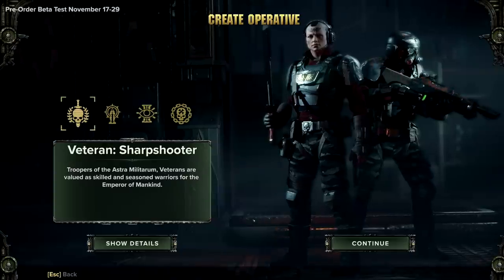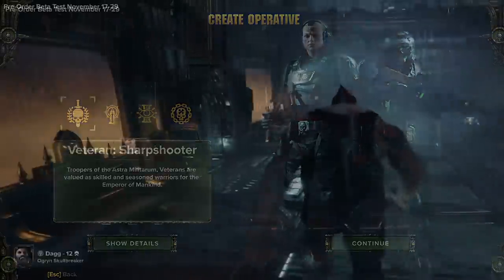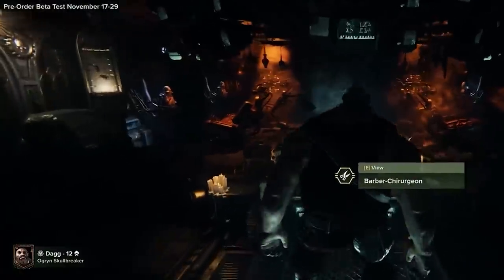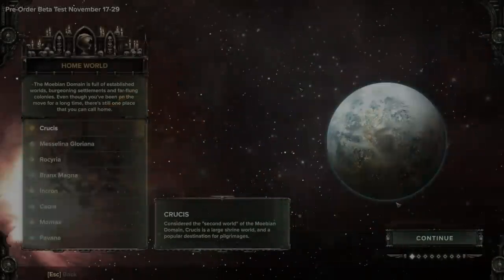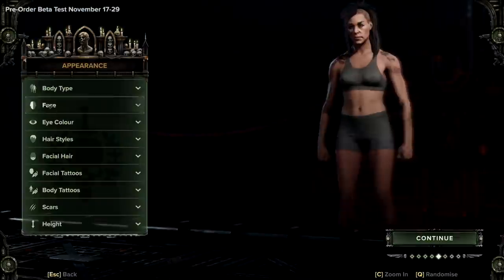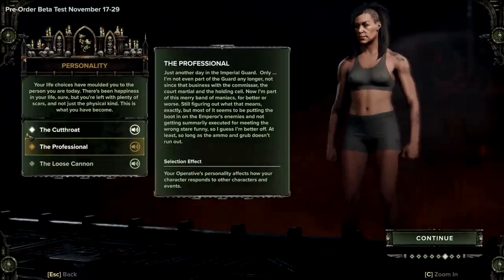Bonus tip before we start: at character creation, there are already a couple of things you should keep in mind. There is a barbershop available in-game to change your appearance. However, at time of recording, the barbershop cannot change your height, voice, name, or background post-creation. Keep in mind height affects your hitbox. Also, if you choose Cadia as your home planet, it gives you two extra purplish eye-color choices and unlocks a voice personality for the sharpshooter.